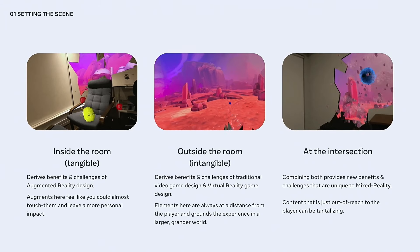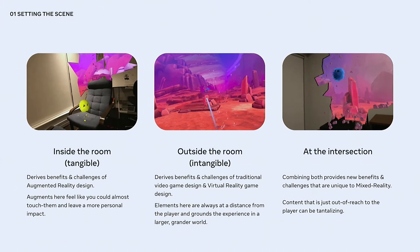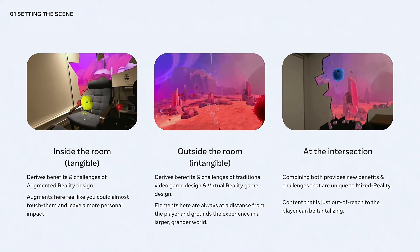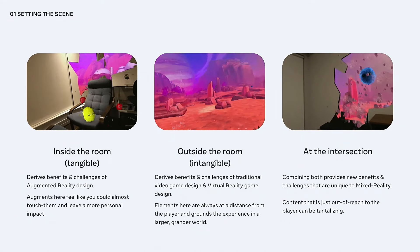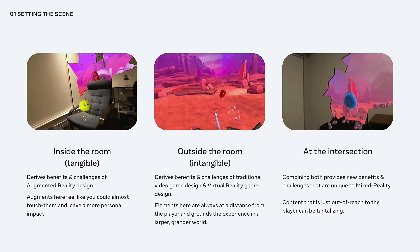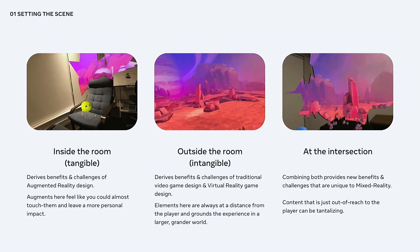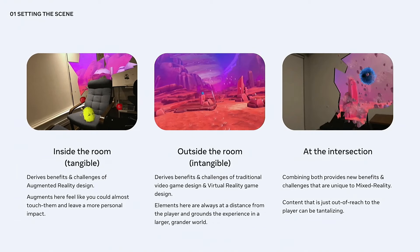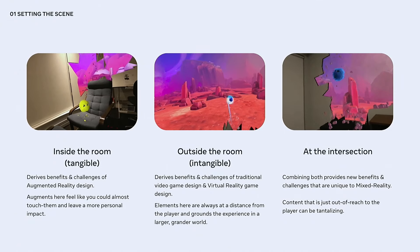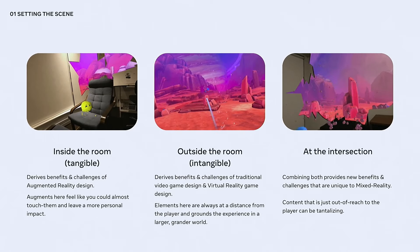From our earliest prototype, we designed around three modalities: tangible interactions inside the room, intangible interactions outside, and combining the two at the intersection. Each modality had its own constraints and benefits. Inside, players feel they could reach out and touch augments — viewed with high scrutiny but capable of deep personal impact. Outside, objects become intangible beyond the play space, grounding elements as part of a larger fantasy world. When combined, that tangible feeling suddenly extends outside the player's space.